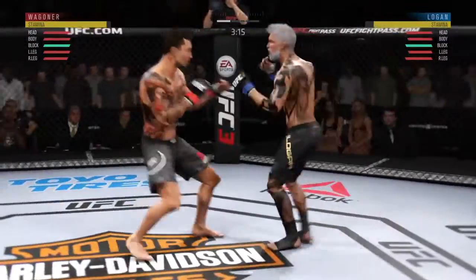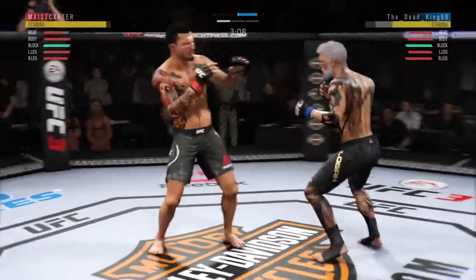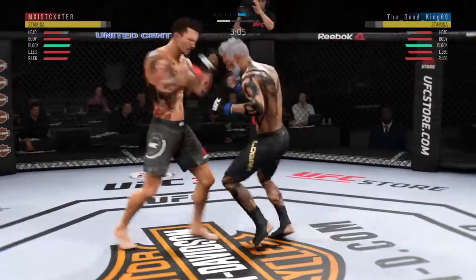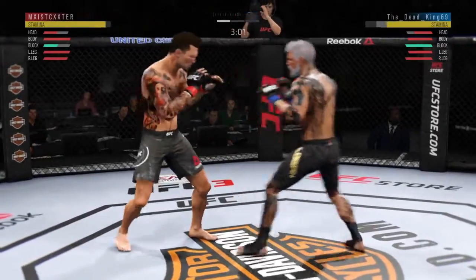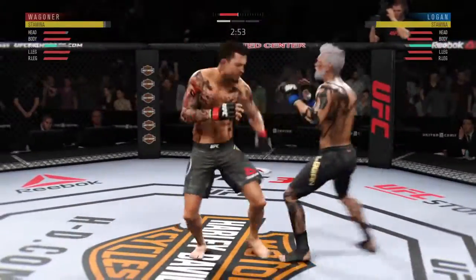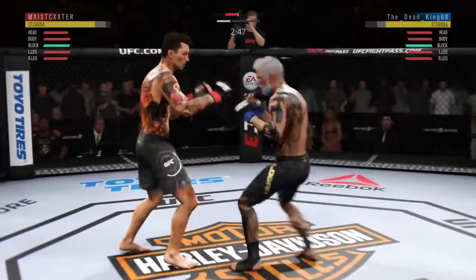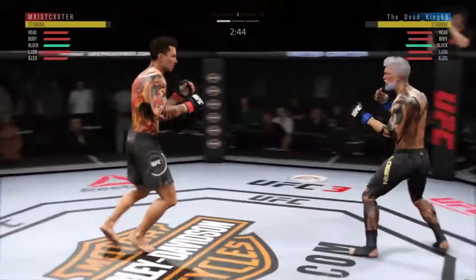He left his body wide open there for that hook shot, Joe, and he paid for it. He is leaning in — I know he's got the guard high, but that means the body is exposed, and the opposition took full advantage there. Blocks the shot. Just out of range with that strike. Big kick lands flush.